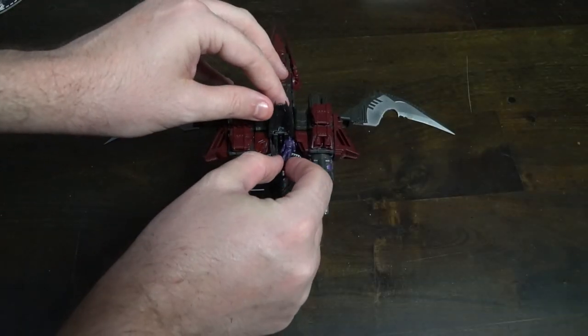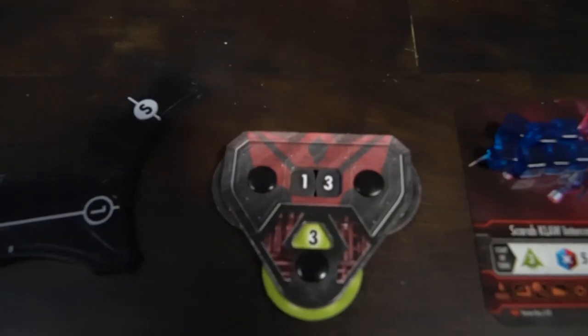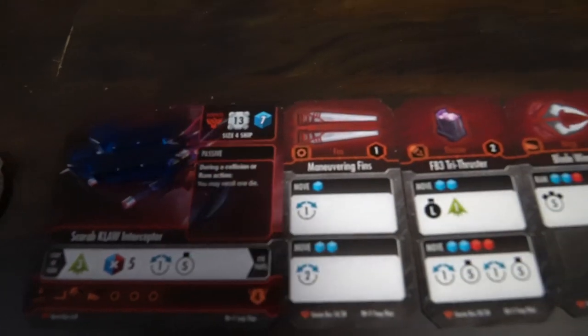Setting up the game is not super complicated. After you each have built your ship based on one of the three or four models or custom made your ship, you're then going to take your main ship card and place it down to the left of you. The ship card is going to tell you how much power your ship starts with — in this case it's seven for both — how much HP, which you'll mark on this tracker, and then how much evasion.